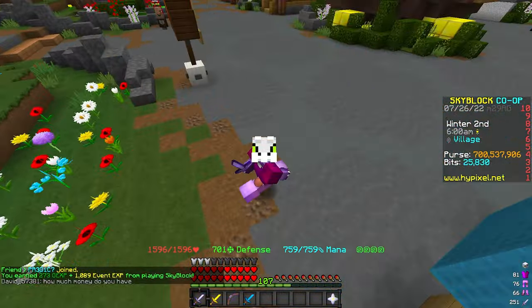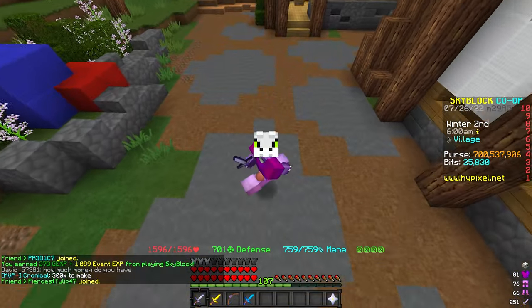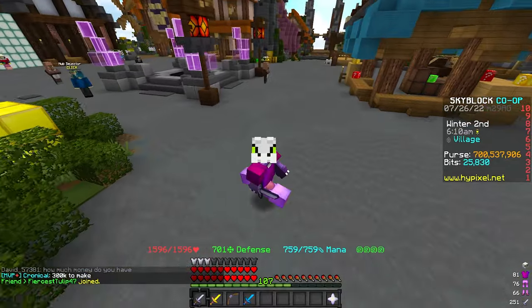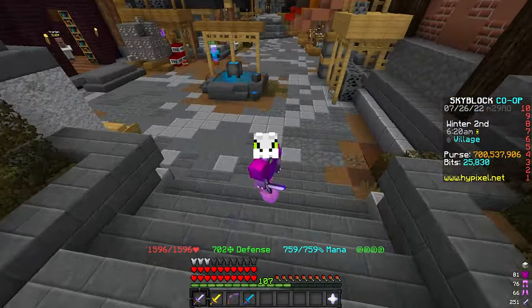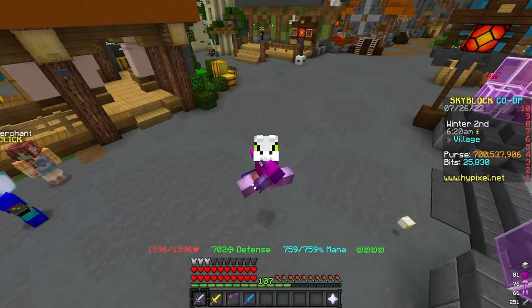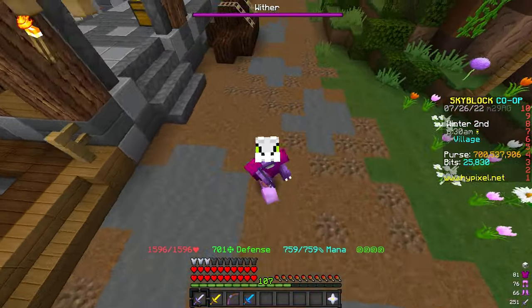If you want access to flips early before they're live on YouTube, go to my Discord and click on the Dazzler Flipper section — that's how you get access to these flips early. But without further ado, let's jump straight into today's video on Hypixel Skyblock and show you these amazing passive and AFK money making methods.